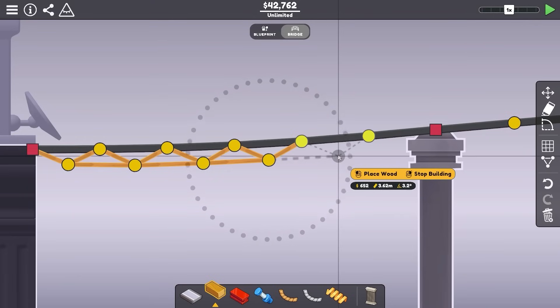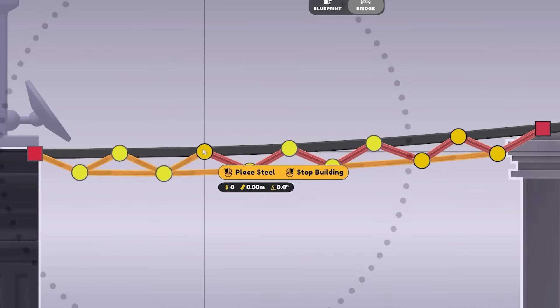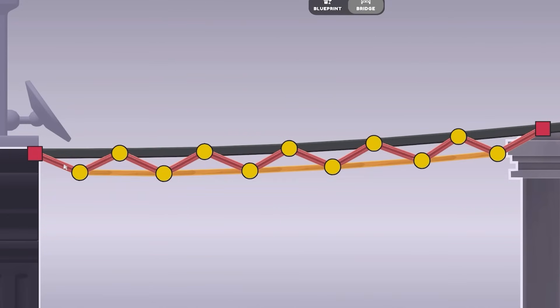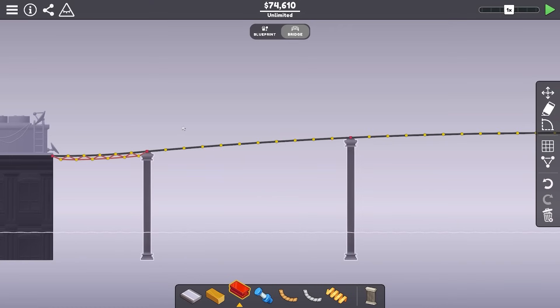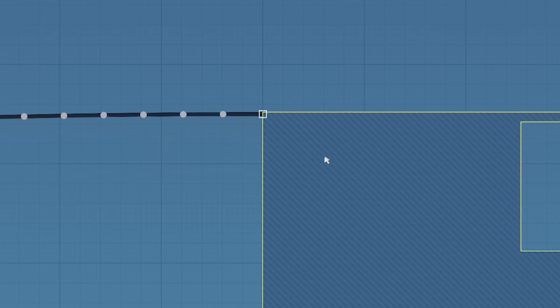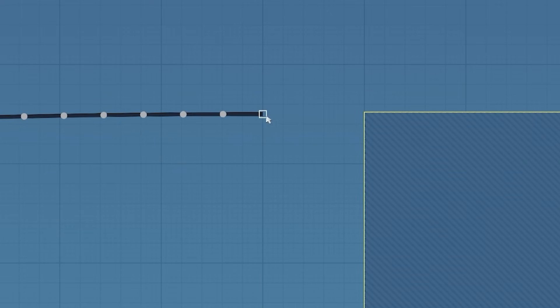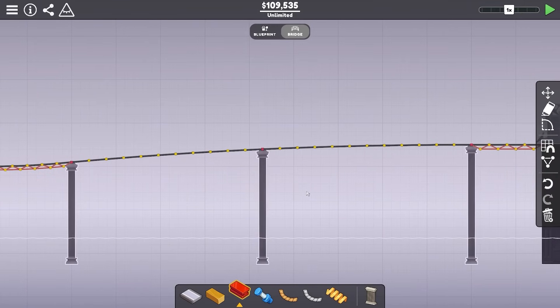It's actually supported by like a single girder, but you can't really do that in this game. So we'll just do a little truss like that underneath. Then in the middle, we have another foundation like that — so that's sort of our main span. We've got another span of the same length. If we just move this to the right a bit, shove the foundation there, wang the same truss underneath. Then we're almost ready to go.